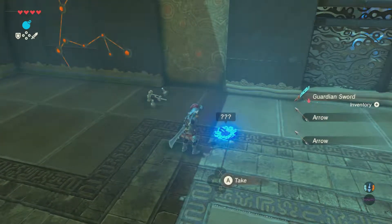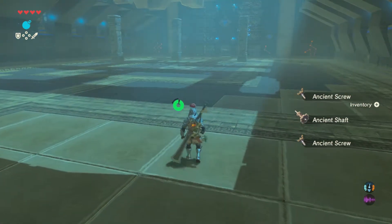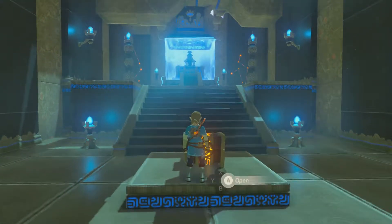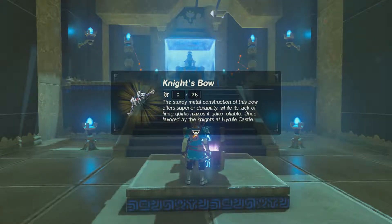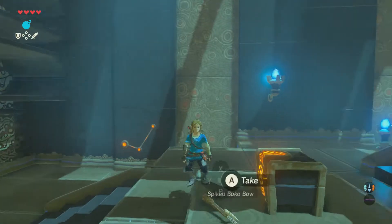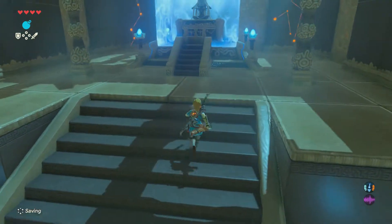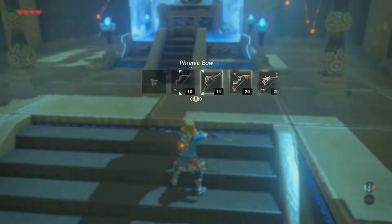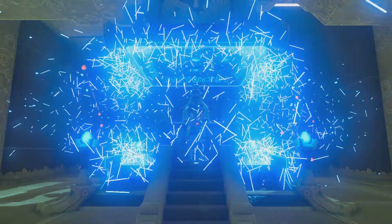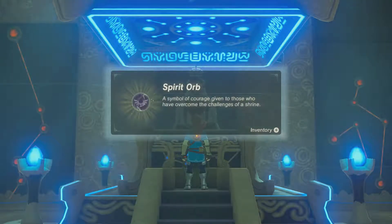Let's grab all my arrows. Guardian Sword. Guardian Shield — it can deflect a Guardian Scout's beam. Ancient Screw, Ancient Shaft. We can deflect that back at them! Dude, we look sick — I just look so fancy. A knight's bow — inventory's full, I can fix that. Drop. Let's open this baby up. Awesome sauce — trial over the test of strength. It says the same thing. So there are a couple of different types of shrine things.